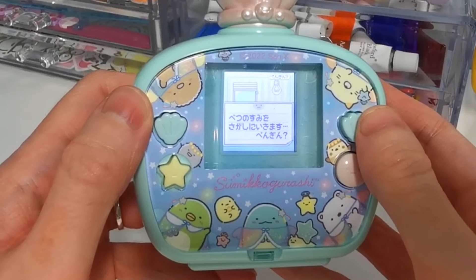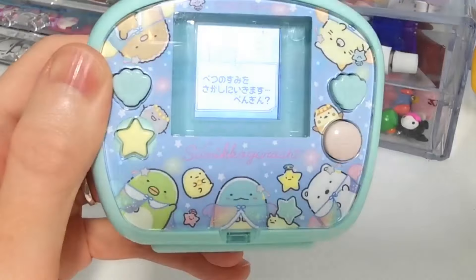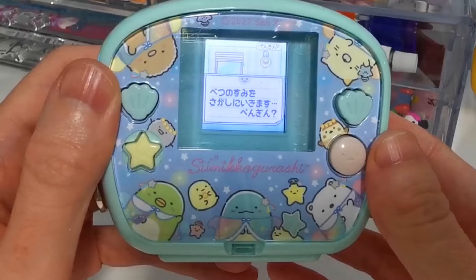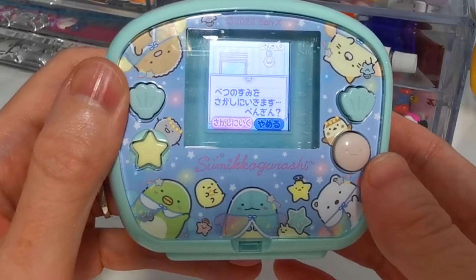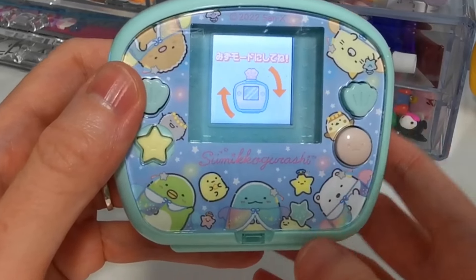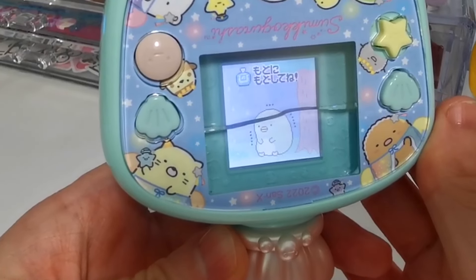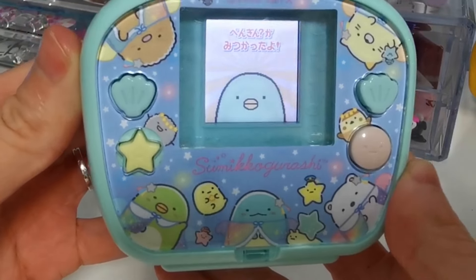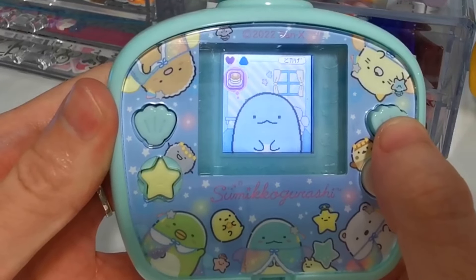We have a runaway character here. When you don't look after your characters to the best of your abilities, they run away — they don't die, but they do run away. When they run away, all you need to do is press the pink button with the face on it. Pink means yes, blue means no. Then tip it upside down and there he is outside in the rain shivering, and then turn it back and he's back.